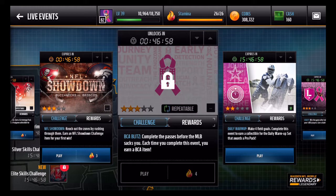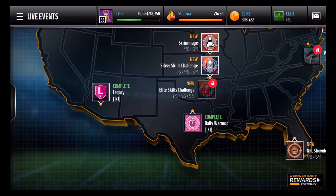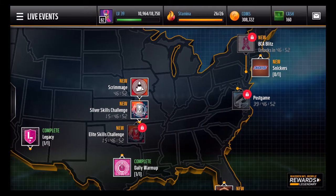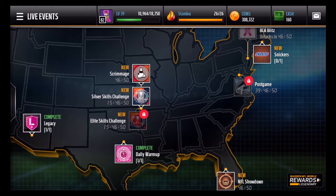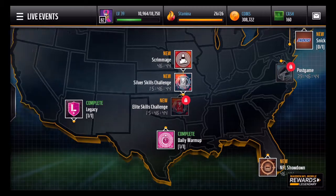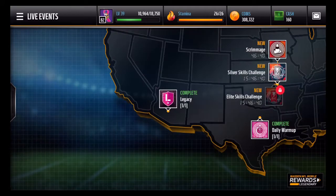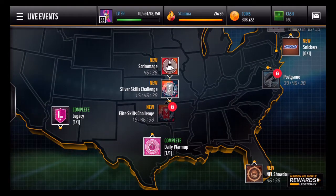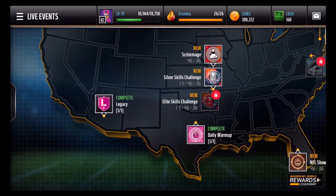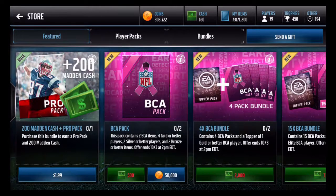If you guys haven't been doing the blitz events, I'd definitely recommend doing those. There was an event earlier that I finished that required you to go on a specific path — I'd definitely recommend doing that because you get a gold. Also definitely do legacy because you get one gold BCA player, and those are very valuable for only five stamina, so that one's definitely worth it.